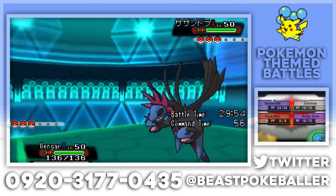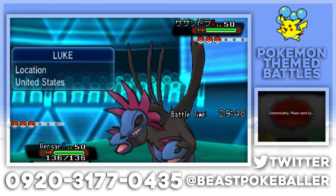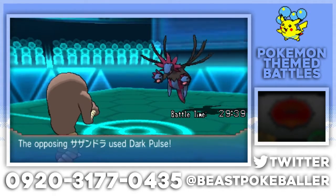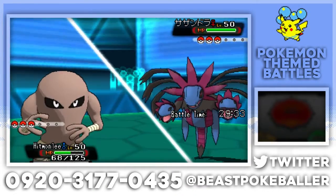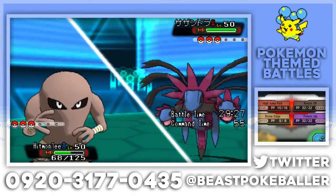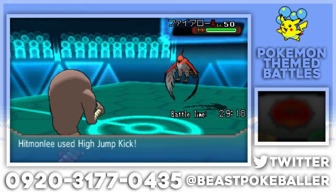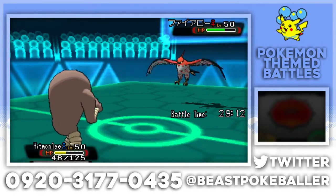Do we have anything to hit the Hydreigon? We have Focus Blast but he has Dark Pulse, so we're going to switch into Hitmonlee — we should be able to eat this really nicely. Dark Pulse, yes there we go! I'm going to just go for High Jump Kick, or I could Knock Off and predict the switch. He probably thinks he's going to outspeed and stay in. Talonflame — I could have Stone Edged! I could have Knocked Off too, that would have been really smart. Rocky Helmet of course.